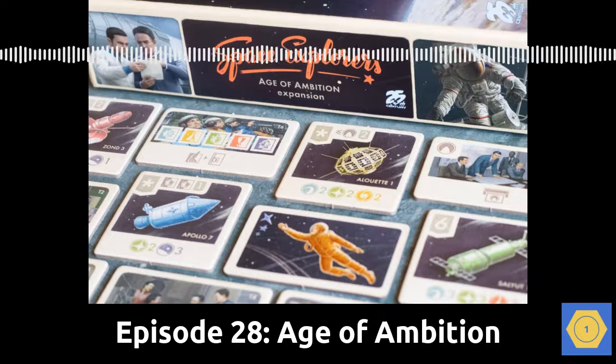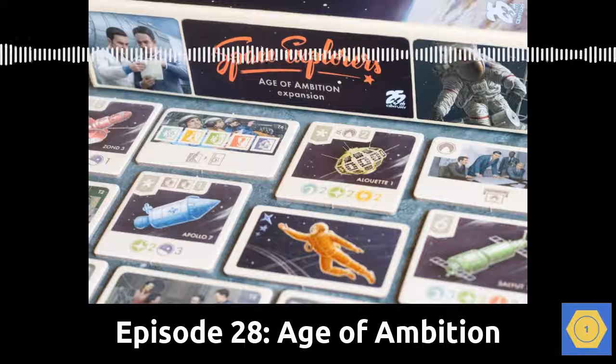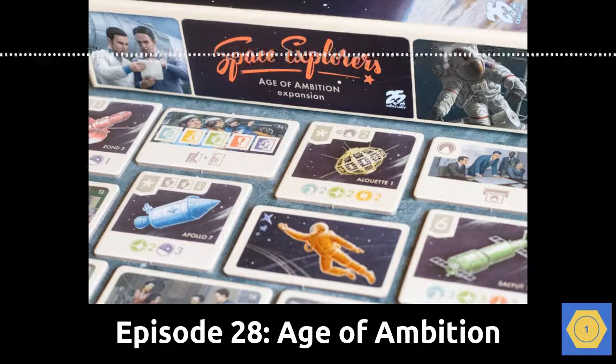In that episode, I interviewed Chad Elkins, the one-man show behind 25th Century Games, and he gave me my first podcast exclusive. 25th Century had an expansion in the works for Space Explorers, and it would feature other countries who were among the first countries to space. Space Explorers Age of Ambition is that expansion, and it's now available on GameFound for pre-order.